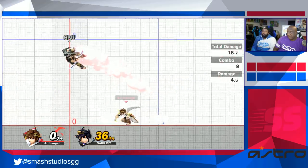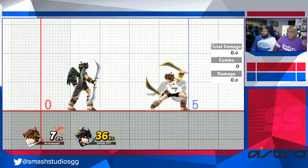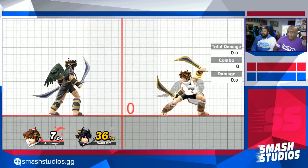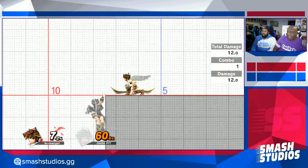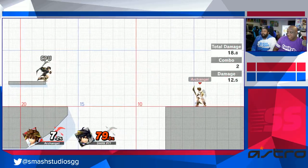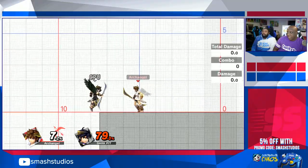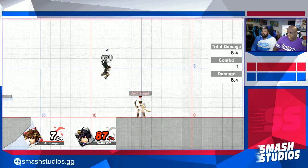Forward tilt is more of a poke — it's got the most range he has while on the ground. We have the same forward tilt, we have the same everything — we're brothers. A lot of times I use this when people are on the ledge; if I think they're gonna do a regular get-up I'll just poke them back off. It's a really strong tilt and really good for putting people back off stage.